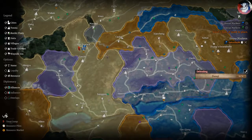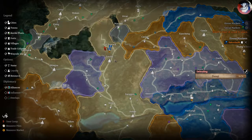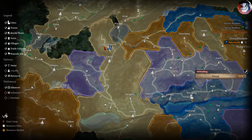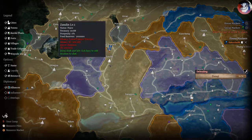So if I go to the map and I owned Zandon — Zandon doesn't have any resource nodes, but if it did have resource nodes such as the limestone quarry over here that belongs to Lanshee, then every time someone gathered limestone from the quarry it would put that tax percentage into silver into the reserves of that fief.